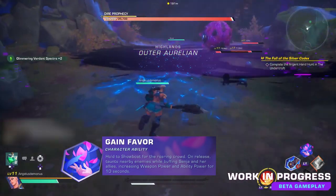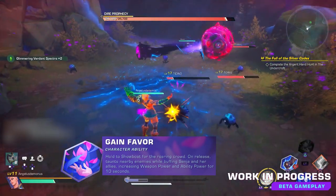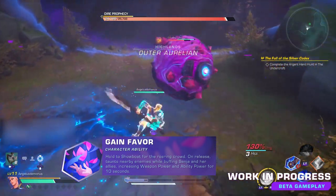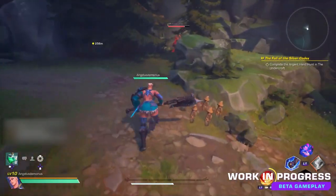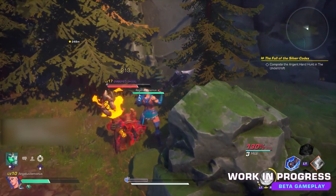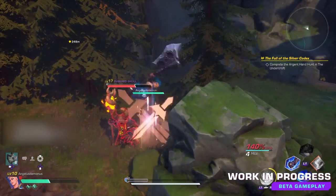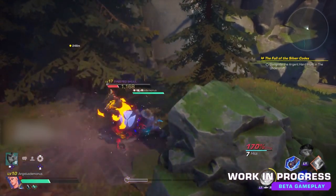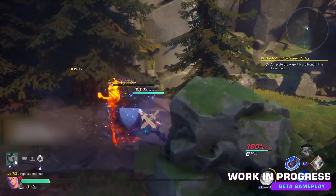Next, at level 3, you get Gain Favor. This ability taunts nearby enemies to grab their attention, while also buffing yourself and your allies' weapon power and ability power. In solo play, the taunt is not really useful to you, but the fact that it increases your crowd's favor gauge still makes the ability good to use when you are able to in any situation.